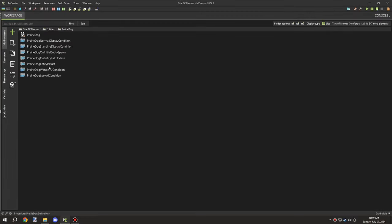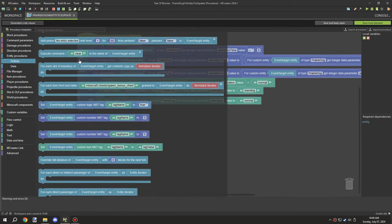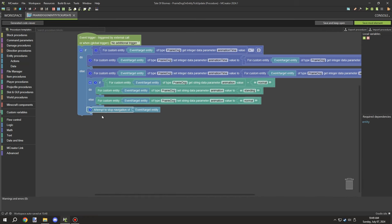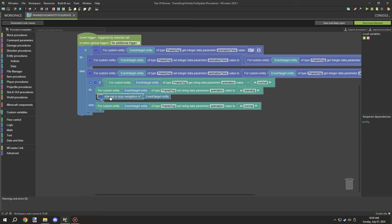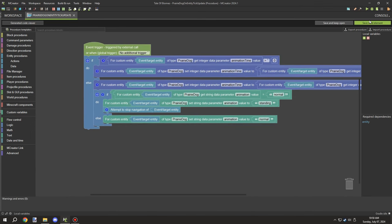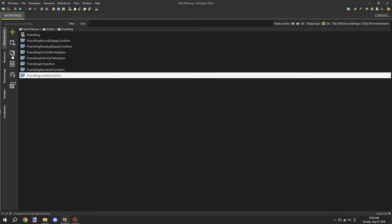Welcome back to another episode of mCreatorLore. Today I'm going to be fixing a few things as well as getting a prairie dog den set up — basically like a little dungeon-type spawner thing. I've tested a few different methods of getting the prairie dogs to spawn and I've determined that going with just a regular spawner is probably the best one for this particular system.